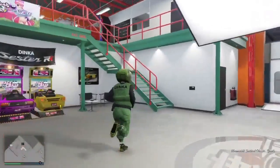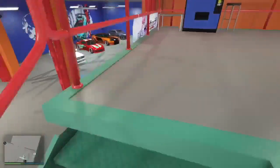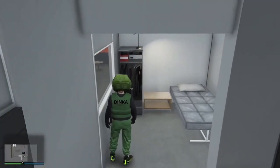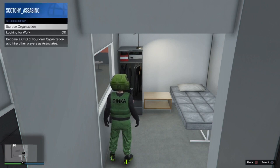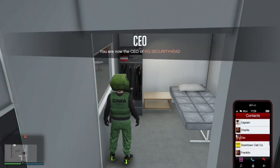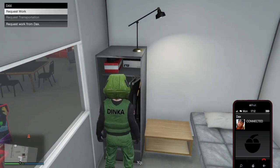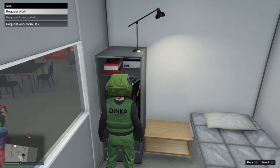Now make your way to your wardrobe up in the auto shop where you change your clothes. Once you're there, register as CEO and then call off DAX. After that, press X first and then press right on the d-pad to change your clothes at the same time.